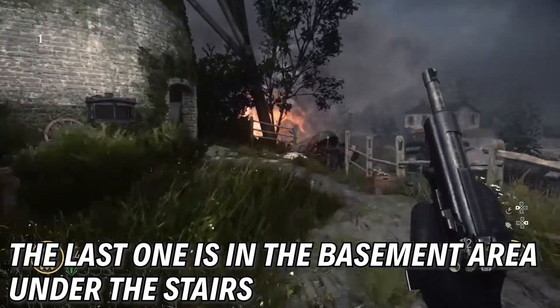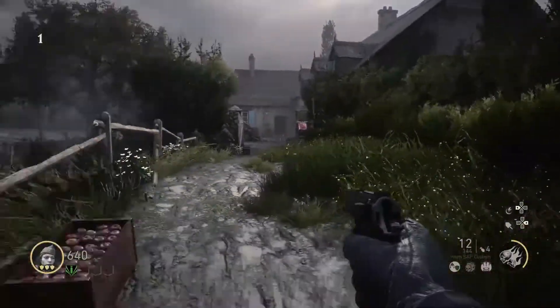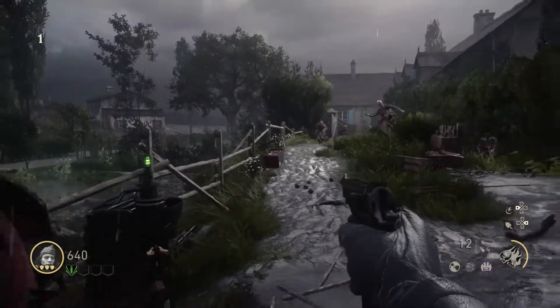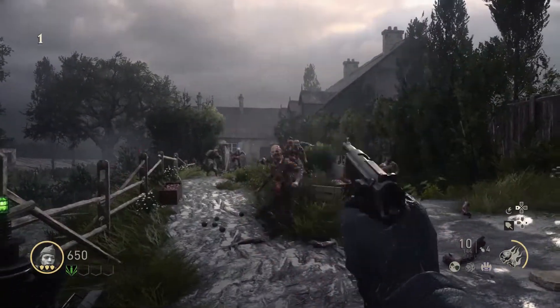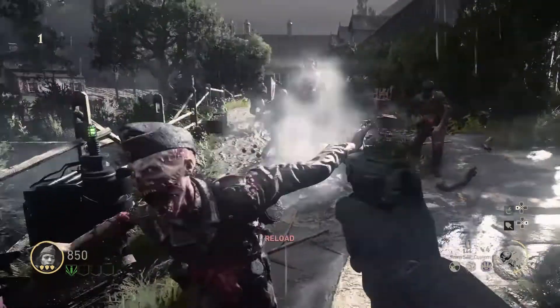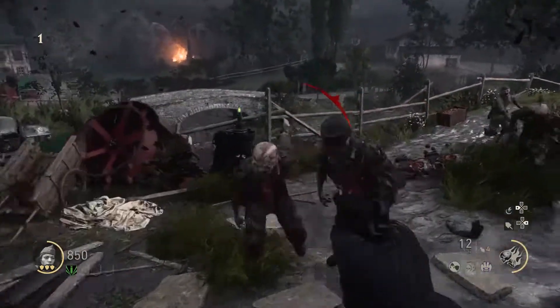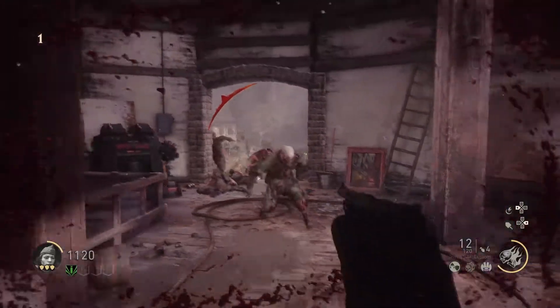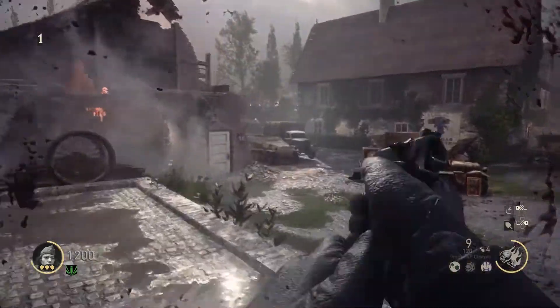I'm just going to run around in circles to keep the zombies all congregated in one place. The pistol I'm using is the 9mm SAP. This one's really good — just start out with it when you're going into this map, and when you get the Pack-a-Punch, upgrade that, because it has super strong penetration.